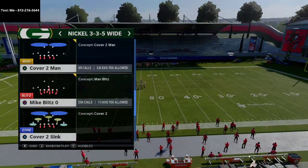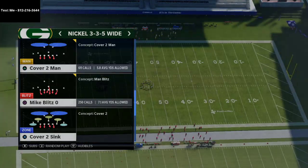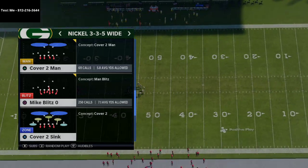In today's video I'm going to show you a quick blitz and breakdown from the nickel 335 wide formation. This can be found in the 46 playbook in Madden 21. The play we're using is nickel 335 wide and we're going to call the play Mike Blitz Zero.